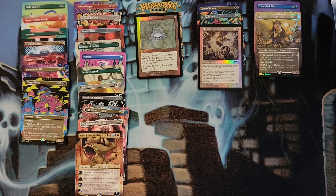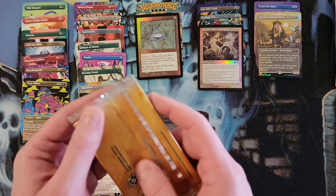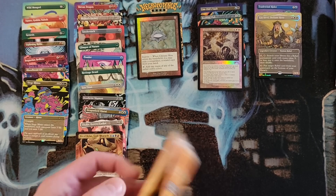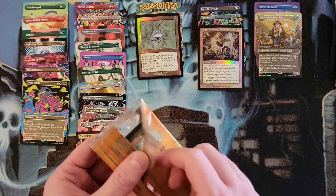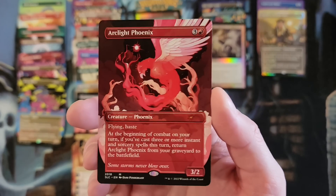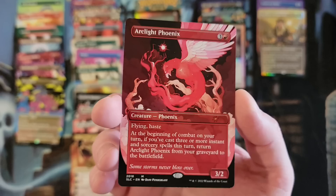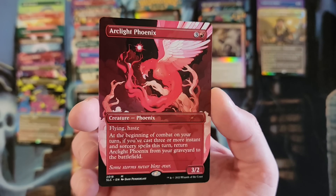2018 — it would have started the year with Dominaria and ended with Ravnica Allegiance. Arclight Phoenix in the non-foil. That would have been a sweet foil. That's okay.